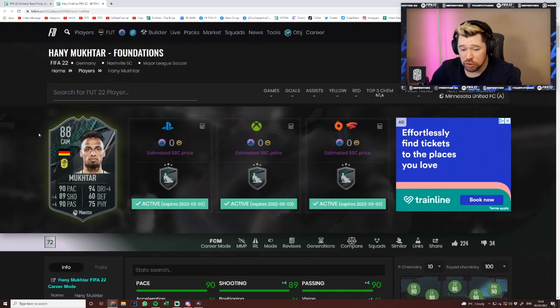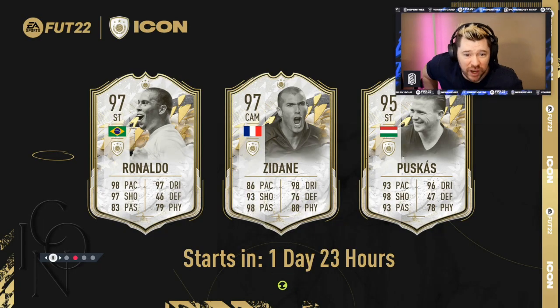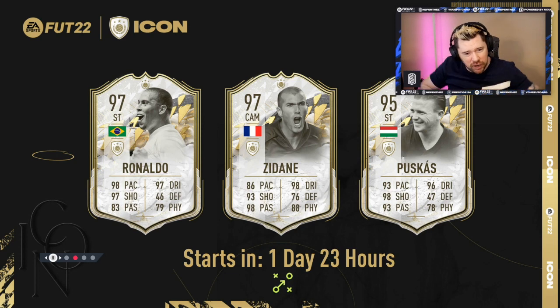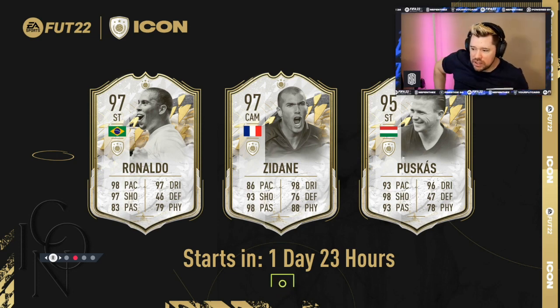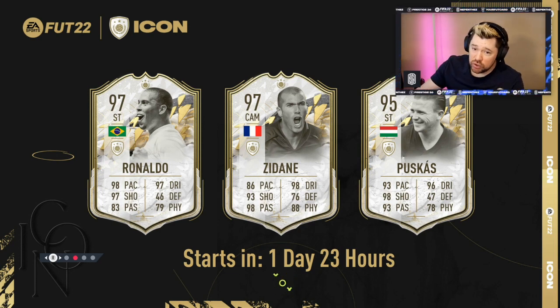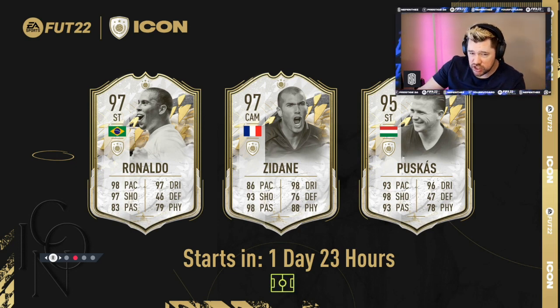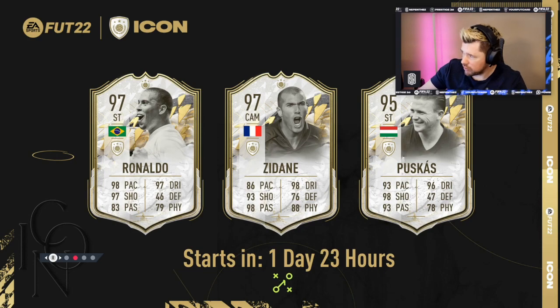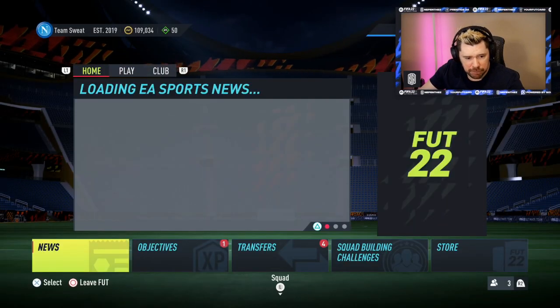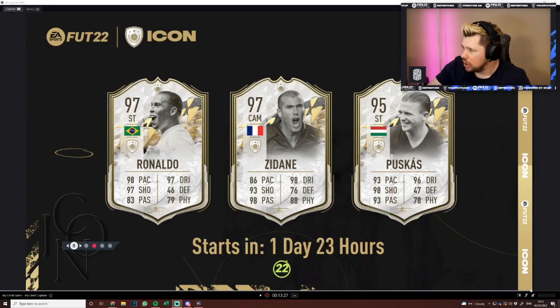That's the content for today — some good stuff there. Before we get out of here: Prime Icons are coming in one day, 23 hours. Prime Icon Moments are on their way — Ronaldo, Zidane, and Puskas. I don't usually do this and it means the video will be out a bit later tonight because I need to actually edit this together rather than just upload one file.